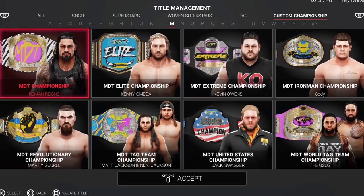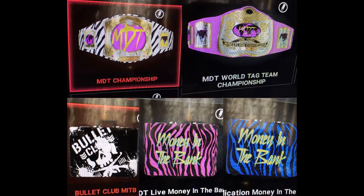If you have PS4, go to the WWE 2K19 Community Creations. Go to hashtag search and put MDT, put My Damn Toys, and put Vindication or put MDT Live, either one. It should bring up all of these championships. We also have the Money in the Bank briefcases up — the Vindication Money in the Bank briefcase, the MDT Live Money in the Bank briefcase, and the Bullet Club Money in the Bank briefcase that Adam Cole won. All three of those Money in the Bank briefcases are up for download as well.